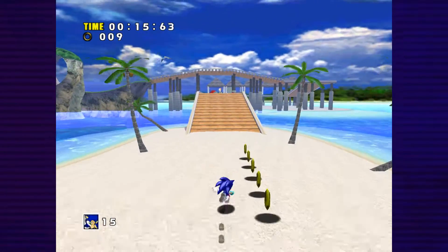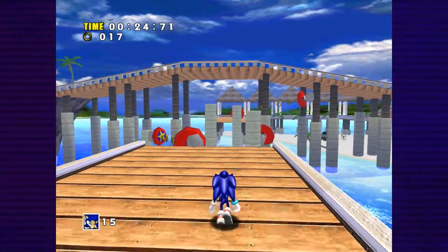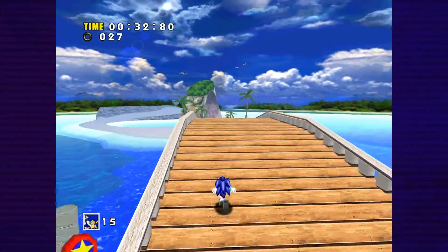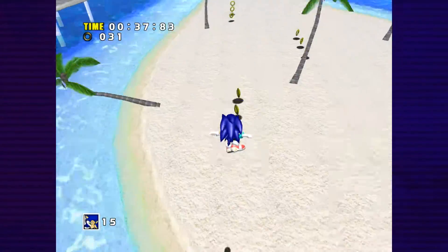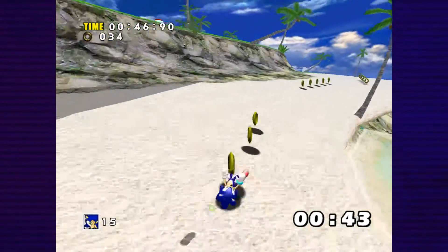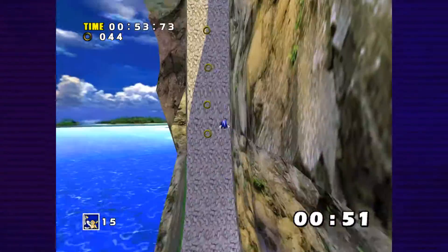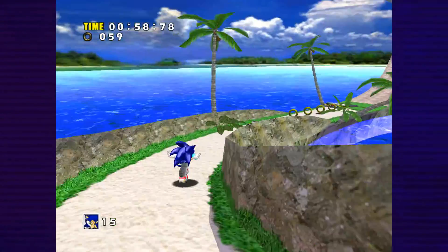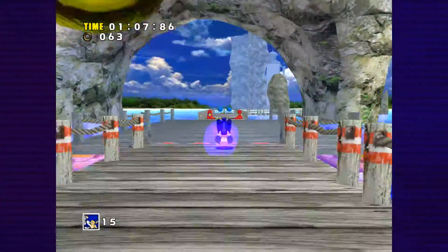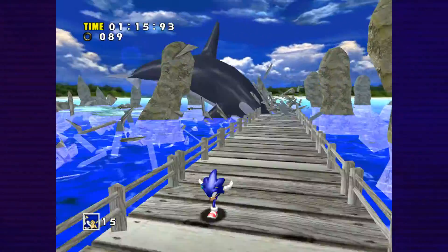Now we're in Emerald Coast - still Chao-related. You may have noticed those glowing animals in green orbs that pop out when you destroy enemies - those are related to Chao. I chose this stage to collect some animals to show you. Every time you kill an enemy, those little animals that come out of the robots - you want to try and collect as many as possible. When you pick one up it briefly shows in the bottom-right corner.